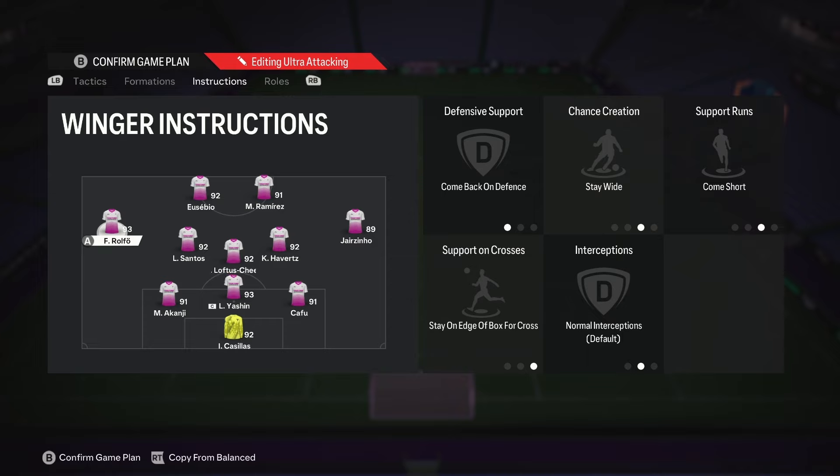Next up is the right midfielder, and you shouldn't play a fullback here — this should be an out-and-out attacker. The instructions are stay forward, cut inside, getting behind, and getting to the box for crosses. So many players have their left back on balance, so by having your right mid on stay forward, you're gonna have crazy counterattack opportunities. And even if not, this player is always gonna act as your third striker.